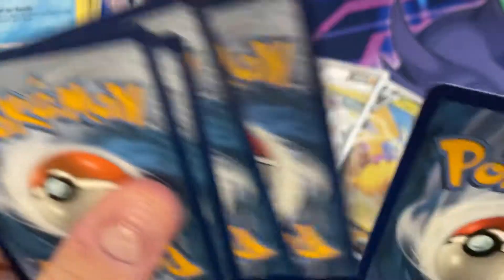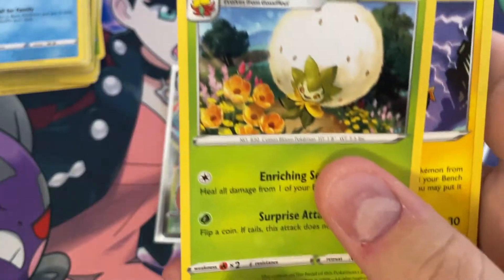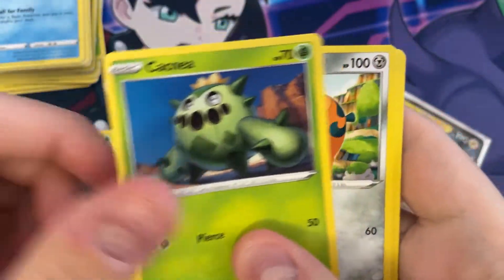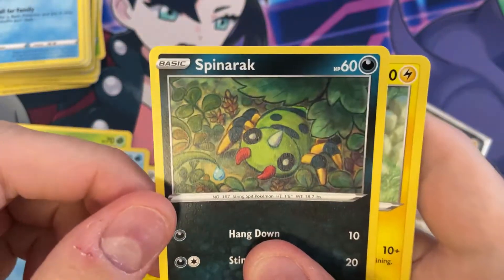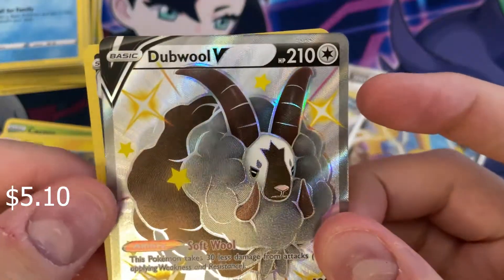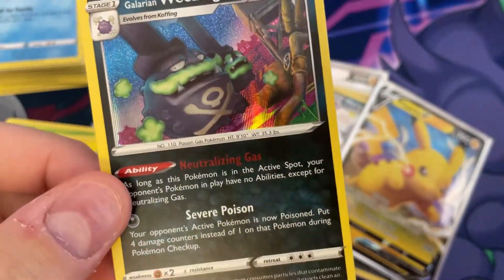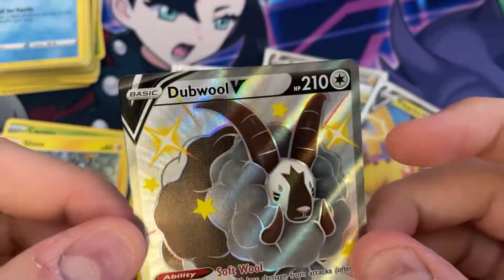First Pikachu box pack — Psychic Energy, Eldegoss, Luxio, Ballguy, Cacnea, Cufant, Weasel, Spinarak — that one's new — Shinx, a Shiny Double V — not bad — and then a Hollow Rare Galarian Weezing. Not bad as well.